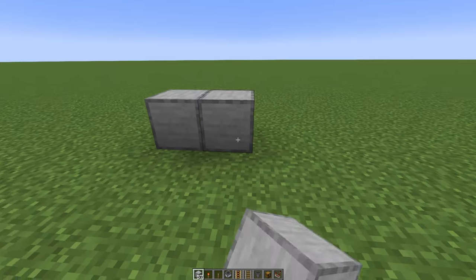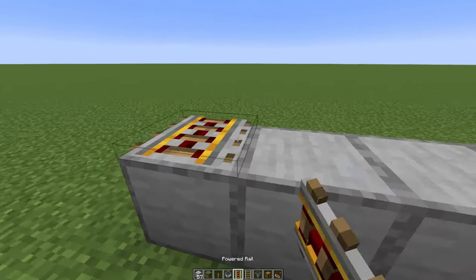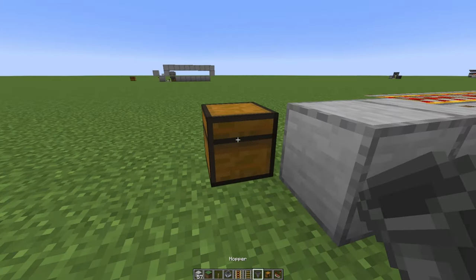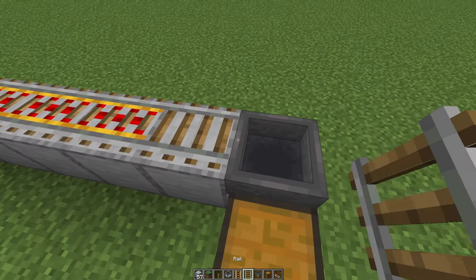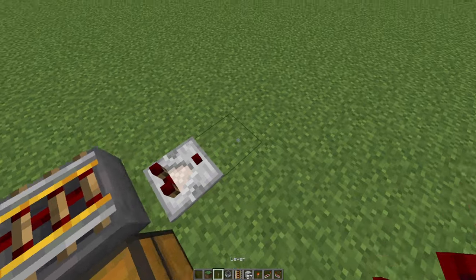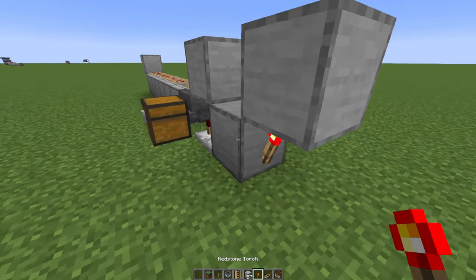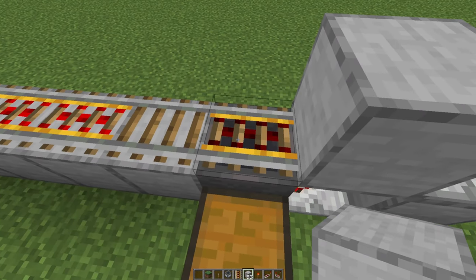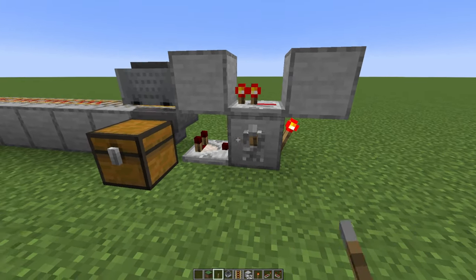Let's place 7 blocks, one redstone torch below, some powered rails, place a block here on the opposite end, chest goes here and then a hopper right in there. Crouch directly into the chest so the hopper will connect. Then a normal rail and a powered rail — once again crouched to place it. Now place down a redstone comparator in here, block behind it, block on top, and then a block up here. Here goes the redstone torch, repeater, and that's basically the whole build. Once items go through this hopper, the powered rail will turn off, and then of course a minecart with a hopper — and a lever to turn it off manually if you'd like to.